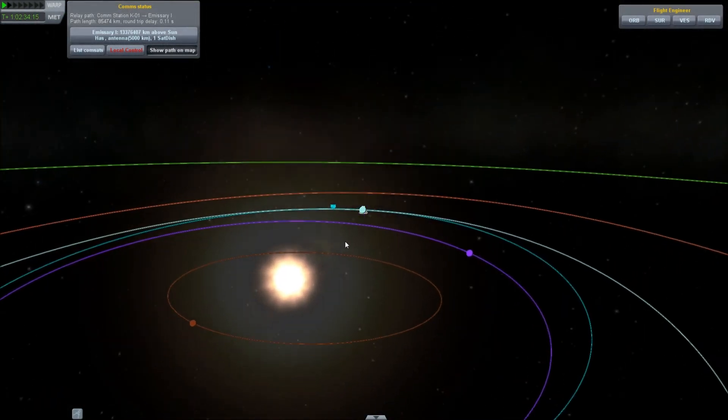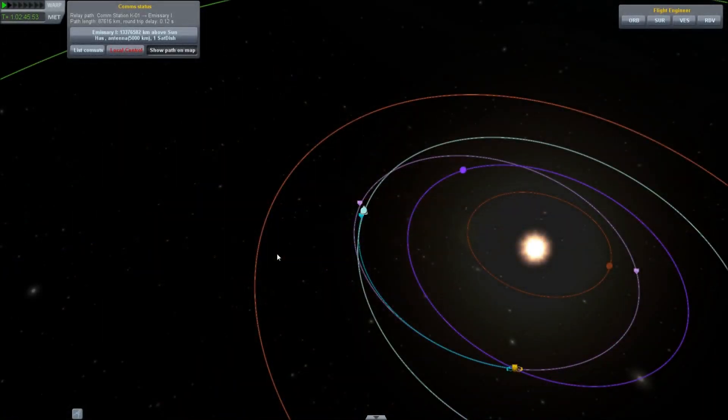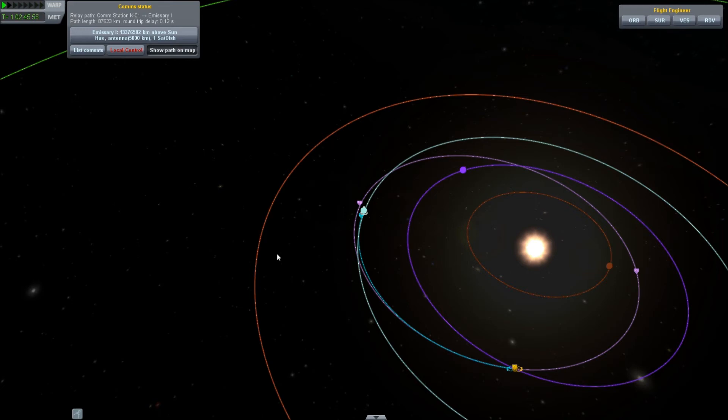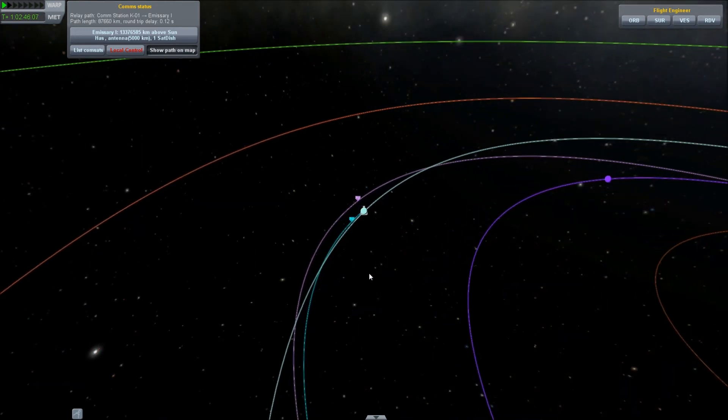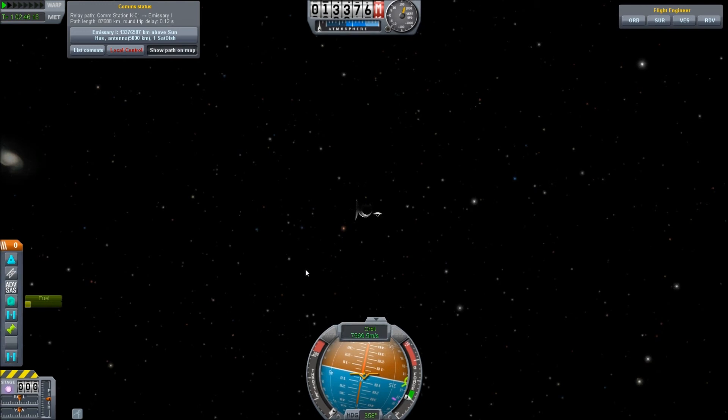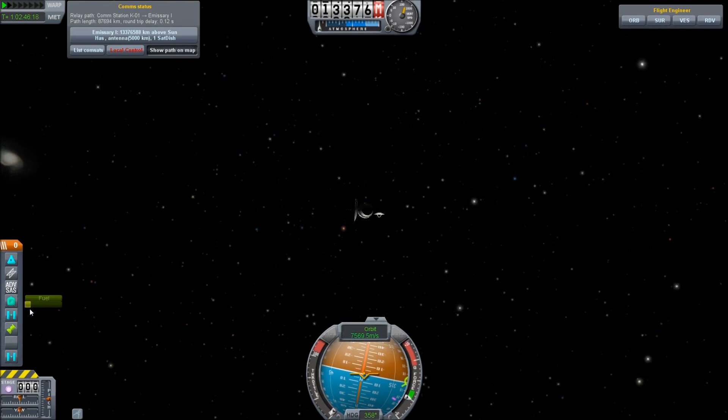I'm probably going to cut this next sequence of burns because it's probably going to be very tedious. After a great deal of burning back and forth, I have my Eve intercept — a periapsis of 22 million kilometers, which is pretty good for this distance. Had to do a couple of inclination changes, some retro burns, and a prograde burn to make up for an overburn. But I've got it, and none too soon — we've just barely enough fuel to do anything else.